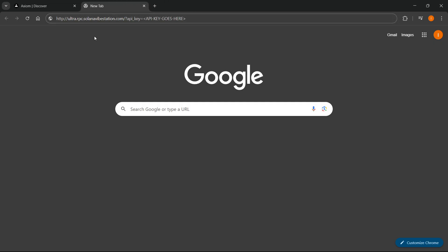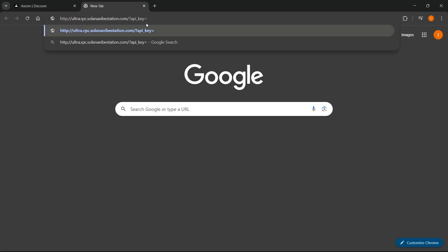Open up a new tab in Chrome and paste the URL. Where it says 'API key goes here,' type in your API key, which consists of different numbers and letters. Delete the placeholder text, leave the equals sign, and type in your key. Then copy the full URL — right-click and copy.